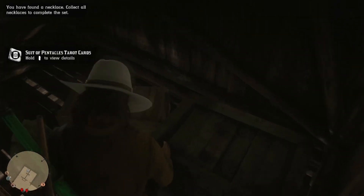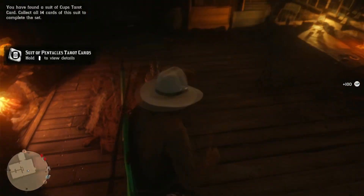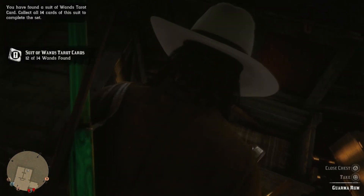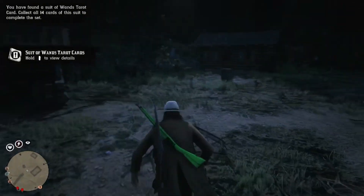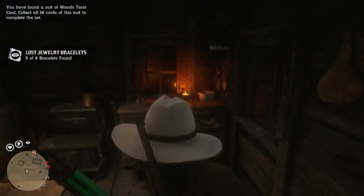There's a card on this crate. Then go down and on top of this chair there is another card. Turn around, go into this bedroom and up the ladder — inside this chest there is a piece of jewelry. If you're familiar with collectible hot spots, this is the best one to do for a one-and-done spot. It's pretty lucrative.